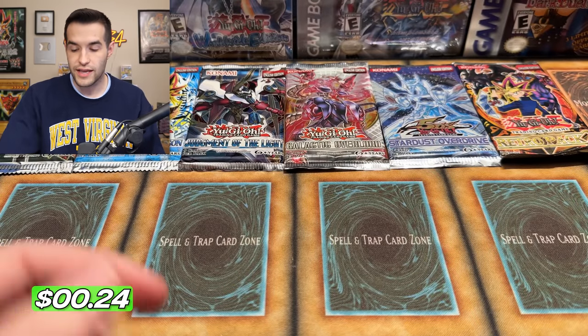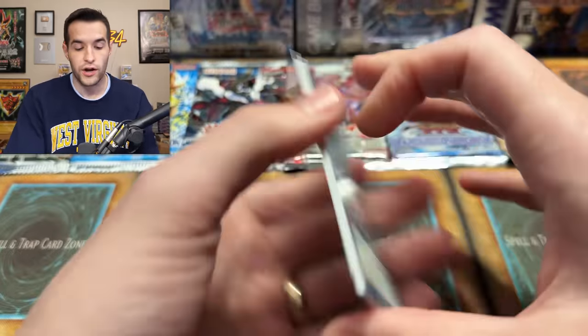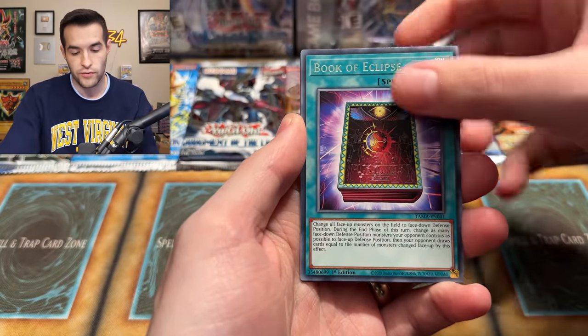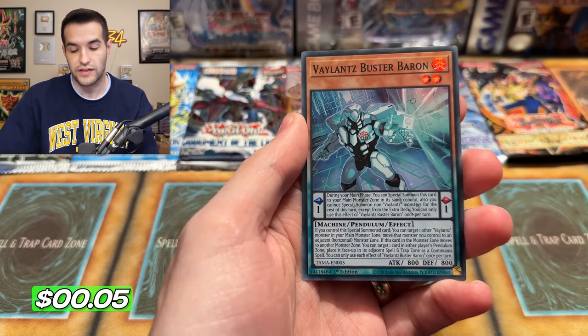Let's try a Tactical Masters — inside here is a Collector Rares set, so we're looking for Ultras or Collector Rares. I think this is a European pack so we got to open them straight, no pack tricks going on. Book of Eclipse, Been Grieving, and we have a Valence Buster Baron.